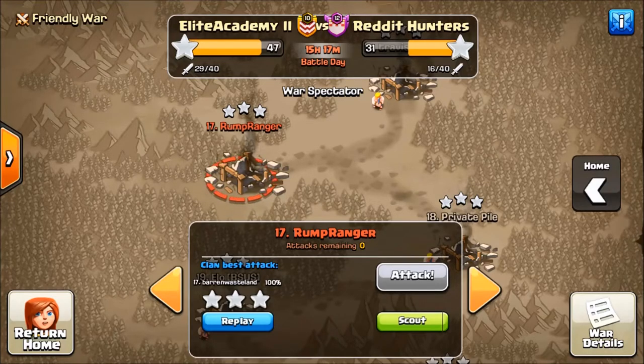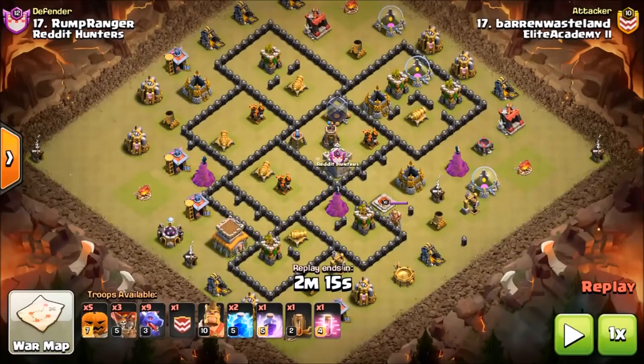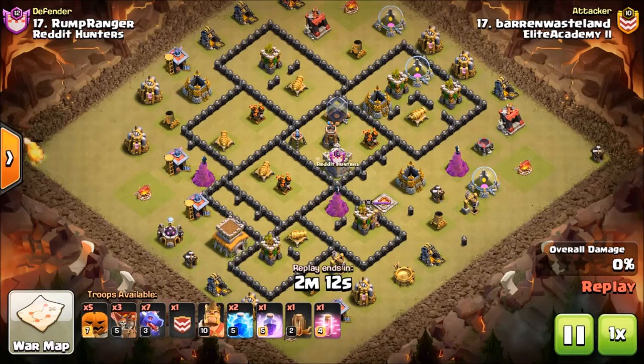I'm going to bring you some Town Hall 8 content from the current war against Reddit Hunters. We're going to get started with Baron Wasteland. I'm going to show you four attacks from this war — three of them were the same attack — so let's get started and check out his attack.